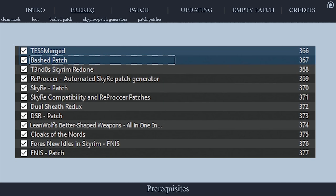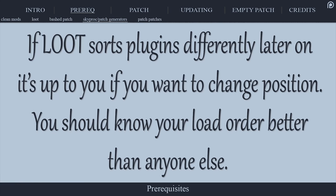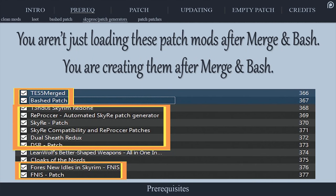Without doubling the length of this video, a brief yet far from complete explanation as to why we do this is that many patch generators function alike. They access records throughout your load order to make the mods that they are packaged with work. The merged and bashed patch process could break pieces of those mods when loaded after them. By loading SkyProc and other patch mods after the merged and bashed patch, you assure that they will function as intended.